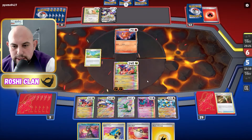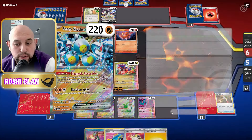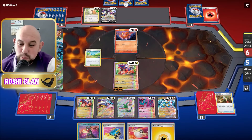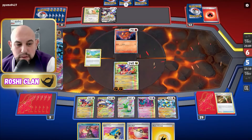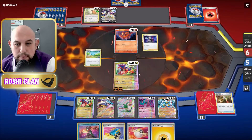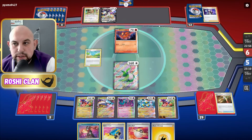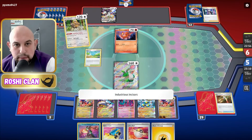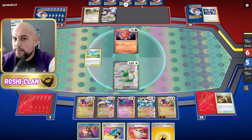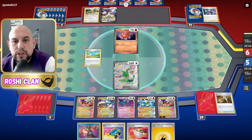We have fighting energy here, we can attack and do 150 to start dealing some damage. I can put Electric energy onto this Raging Bolt getting it ready. As soon as our opponent takes two prizes, Sandy Shocks will be active and its Magnetic Absorption will start putting energies onto itself, which we can use to power up our Raging Bolts. Interesting — they had the Arceus Babel, not bad.